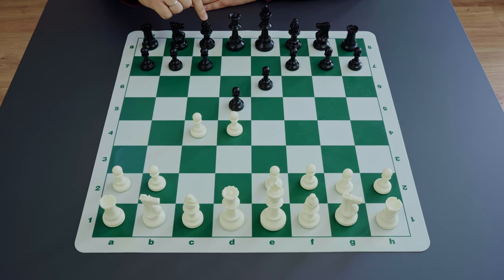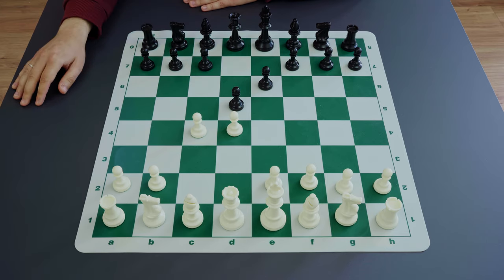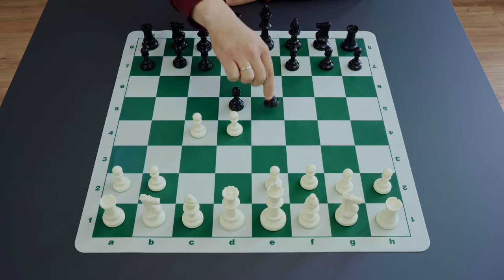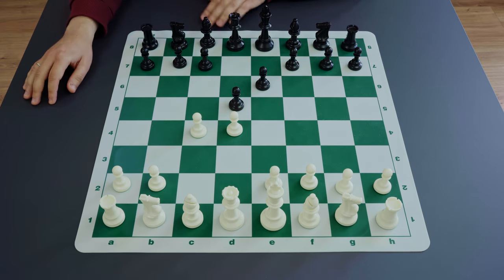Black is trying to activate this bishop by finding another possibility to develop it, like after playing b6 or bishop b7. Sometimes it's possible to undermine the center to open it a bit and then place it on the e6-e5 diagonal later on, and then the bishop gets some opportunities on its initial diagonal.